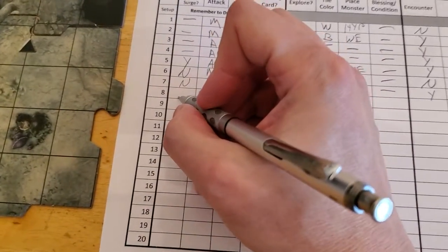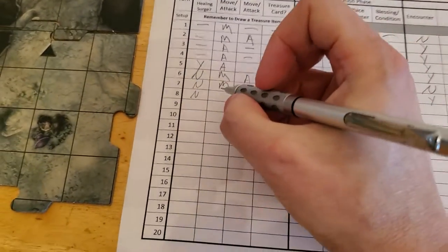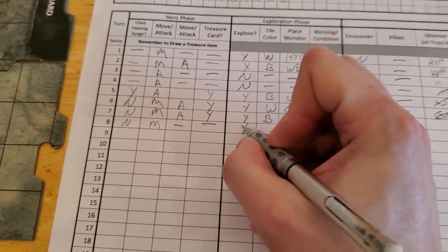We did not use our surge, and we do have an extra one because we are level 2 now. So we moved, there was no attack action, there was no treasure to be got. We did explore, we got a white tile, so we'll draw a monster.